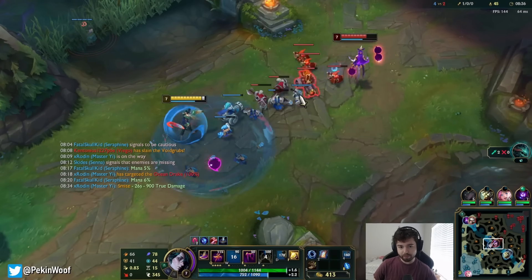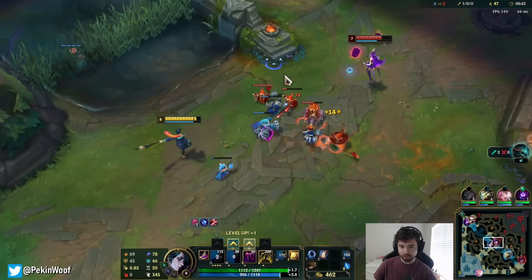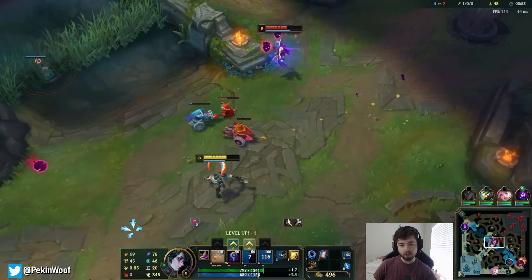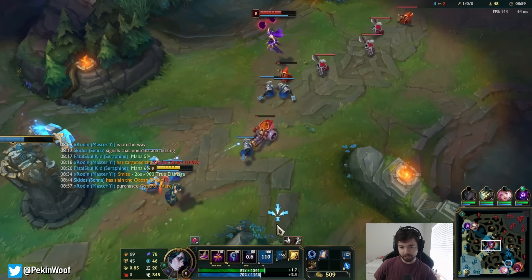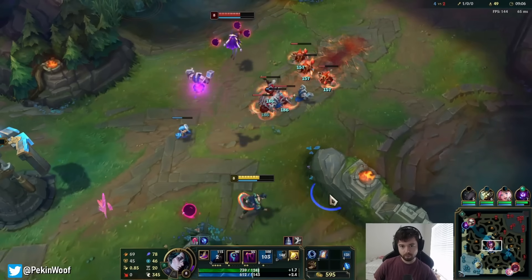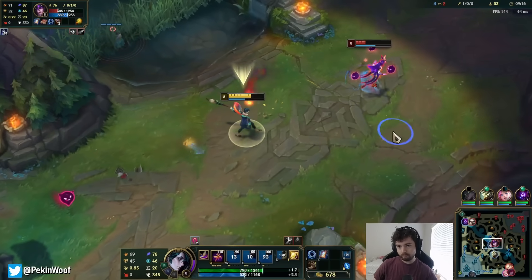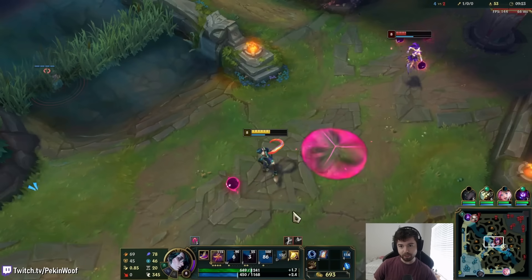I keep using my tectonic rift because it goes through minions, but maybe I shouldn't. Let me try EW. I'll do QQ. If I land my ultimate here I think she might die. Oh, that was so close — you can miss your ultimate, but it was worth a shot. I swear if I landed that she would have died. I'll use it on the wave again.